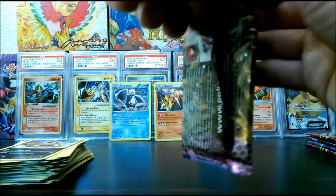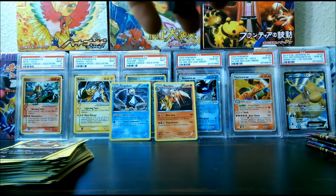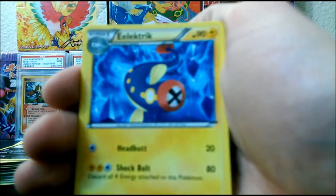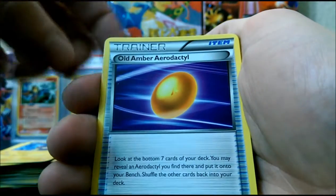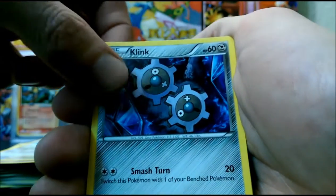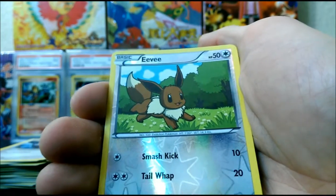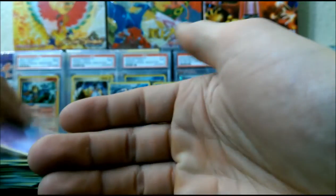Got another Excadrill pack here. Electric, Old Amber Aerodactyl, Palpatoad, Zorua, Shelmet, Woobat, Chansey, Klinklang. A Reverse Eevee — so there are two Eevees in the set, it would appear. And another Slowking Rare. Still a really cool card nonetheless.